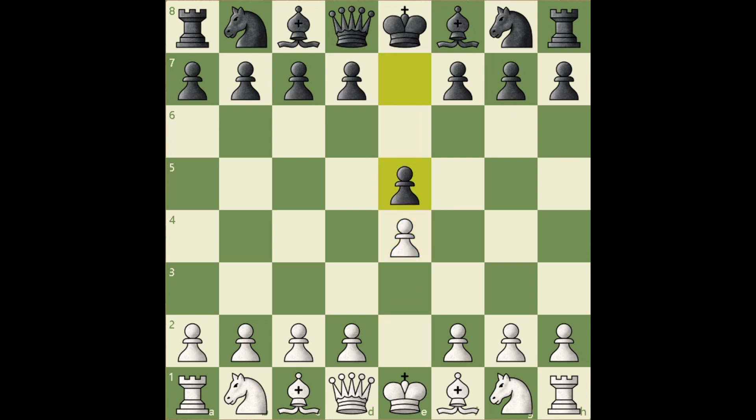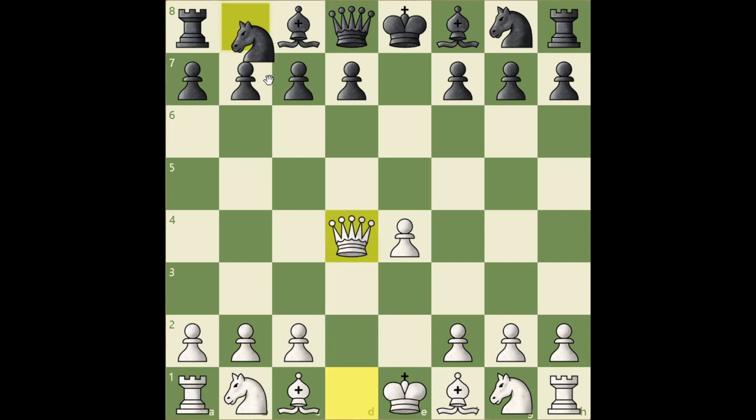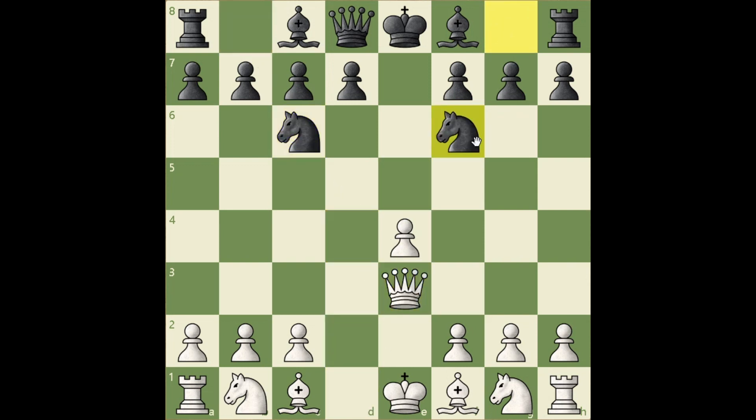e4, e5, Nf3. If d4, then takes, takes, Nc6, Qe3, Nf6. Black has two pieces into the game versus white's one, so black took the initiative away from white early in the game.